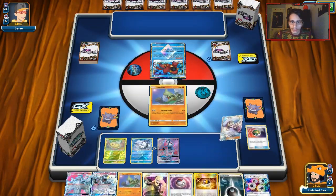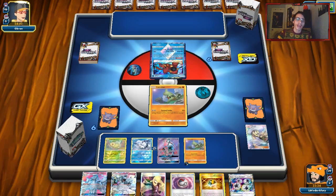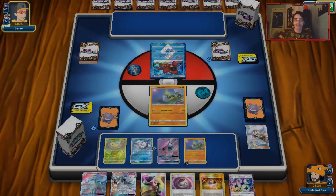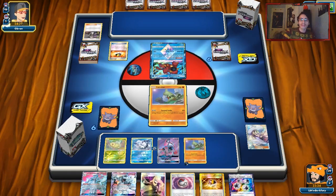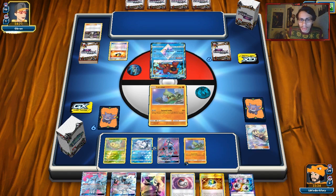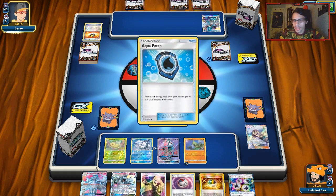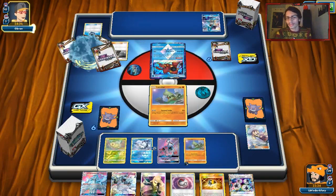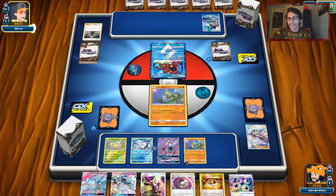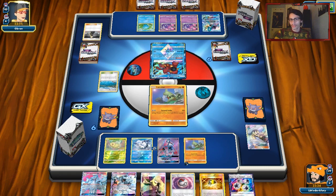Next turn we can drop Alolan Ninetales GX, grab a Rare Candy, get Meganium, and then get Tyranitar into place. It looks like we're up against Quagsire and Naganadel — should be an interesting matchup. I want to get Solgaleo GX down. He's going to grab Suicune. If we can maybe get a Rare Candy top deck, assuming double heads on Timer Ball, I might be able to pull off a Super Boost Energy Tyranitar play out of nowhere. We have to hope for a better top deck.